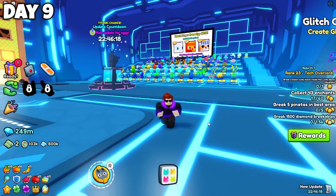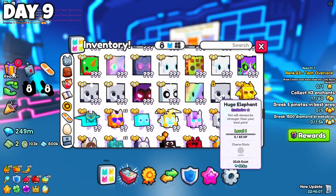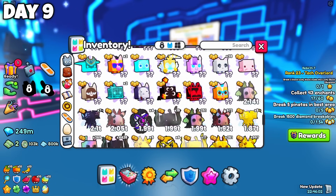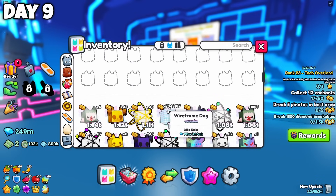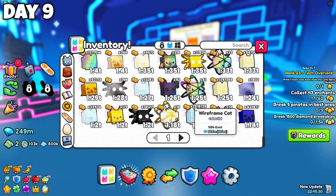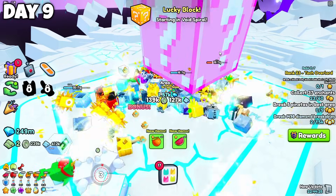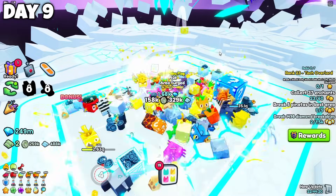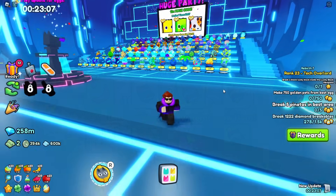It's the 9th day of hatching, getting close to the final day. I still only have these 2 huge pets hatched, but this time I at least got 2 more rainbow black hole Angeluses, so that's something better. I got over 7 million wireframe dogs now, which can be useful for pet mastery. I decided to try grinding some coins — my best pet is now a Backrooms pet rather than the black hole Angelus, and as you can see it's pretty fast. Let's get to the final day and the finale.